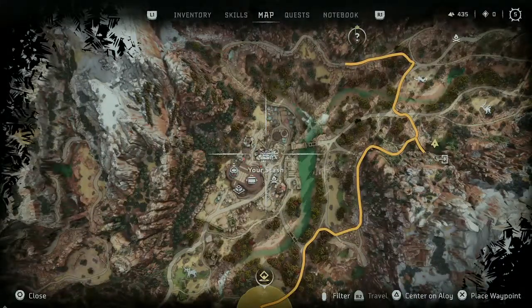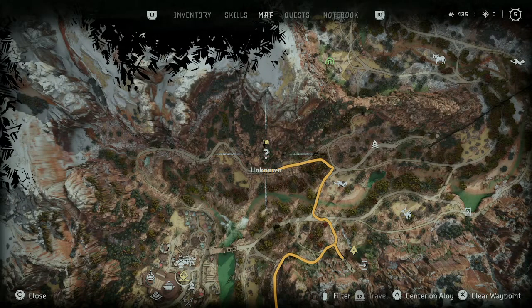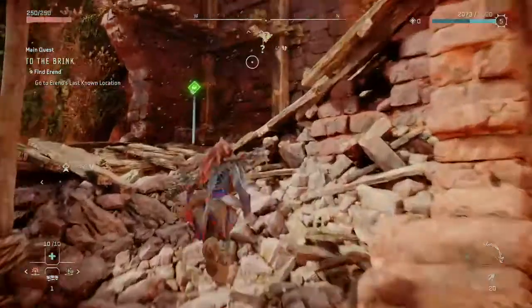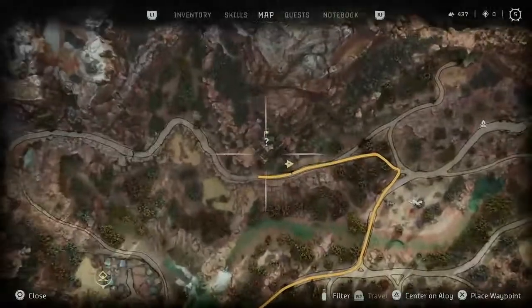The next lens location is north of Chain Scrape — you can see it here on the map, to the west of the fire and to the south of the tunnels for another side mission. You know you've found the location when you see these ruins and the scavenger chests. Make your way to the top, grab the lens, and we'll move on to the next location.